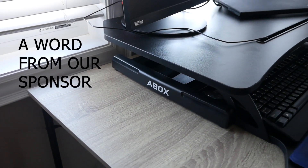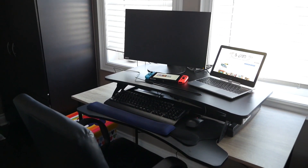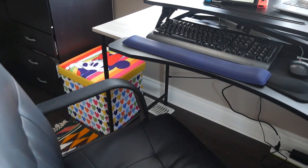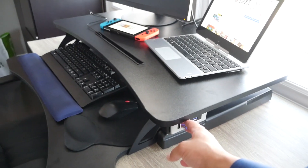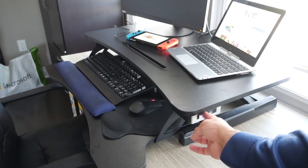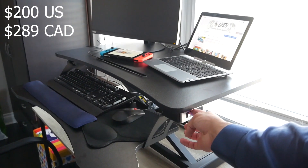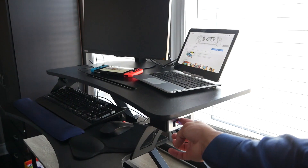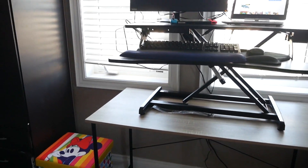Before I share the results, a word from today's sponsor, A-Box. They sent me something that's actually good for my health — an electric-powered standing desk converter. If you work or play on your PC for long periods of time like me, you're pretty much sitting down for hours and hours, which is not really good for your back. This thing is a lifesaver. It's $200 US or $289 Canadian, available on Amazon. It comes pretty much assembled in the box, with a touch button that electronically adjusts the height anywhere from 15 to 50 centimeters. It's smooth, doesn't make any noise, and it's definitely going to become a staple on my workstation. Links are in the description below.